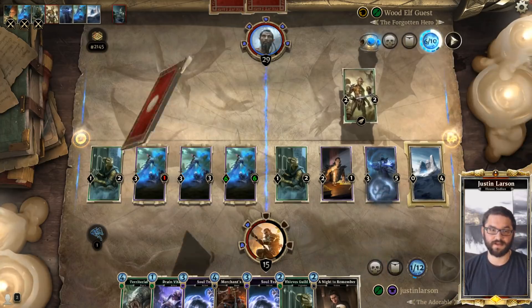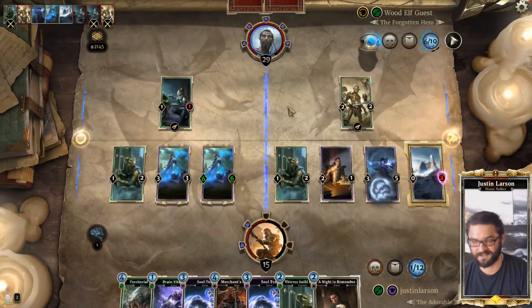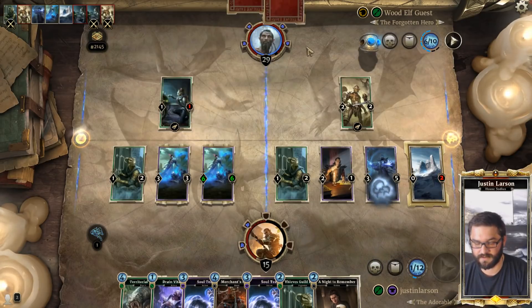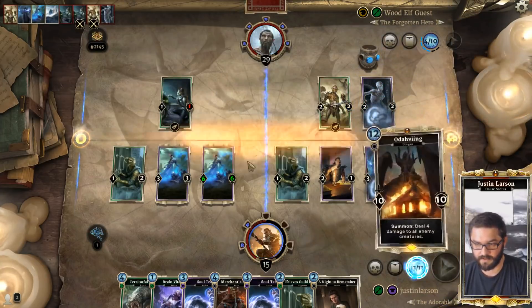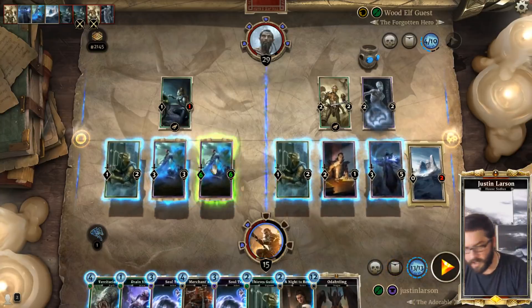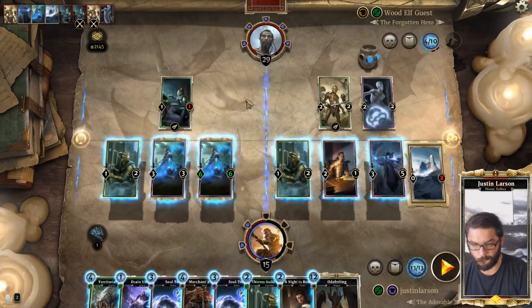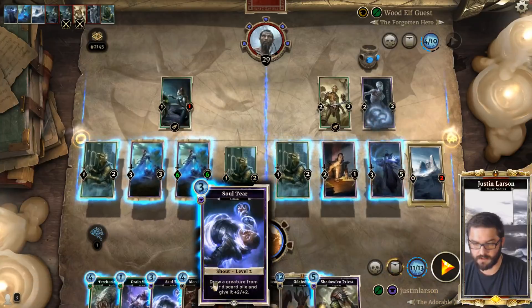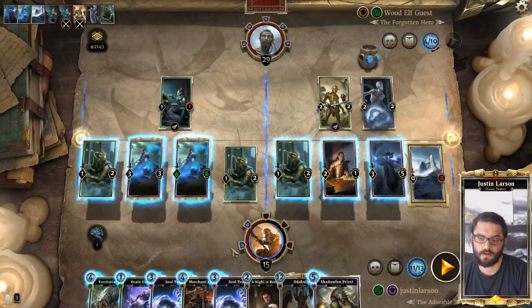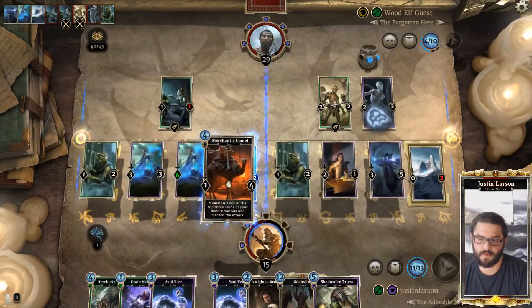There are so many lines with this deck. Torval Crook — man, this guy is after my own heart. That's the Mummy. Yeah, it's Swift Strike — 100% Swift Strike. I guess we should draw in case we hit Ulfric's Uprising. Shadowfin Priest. We could still Mummy into Uprising.